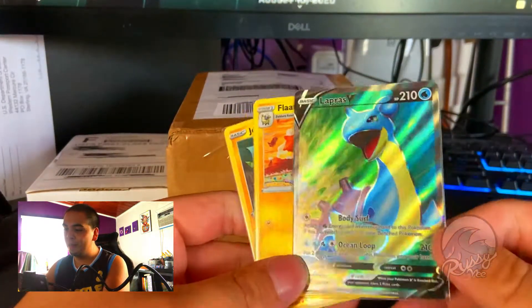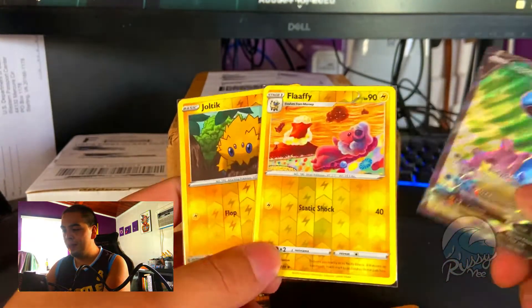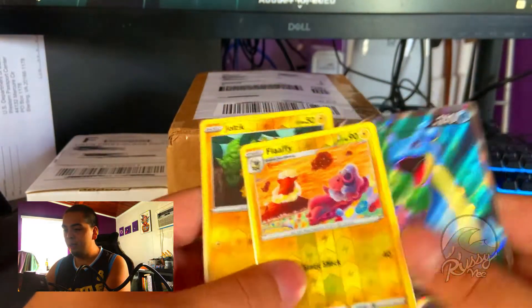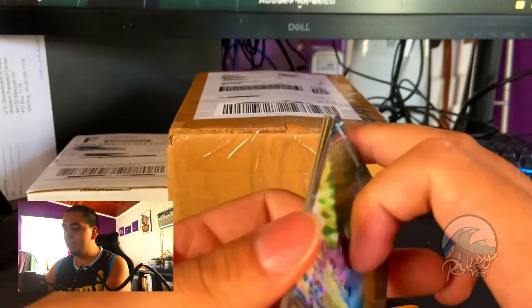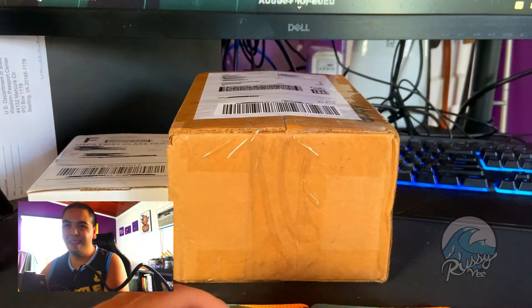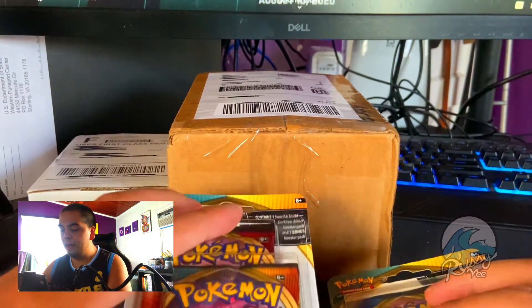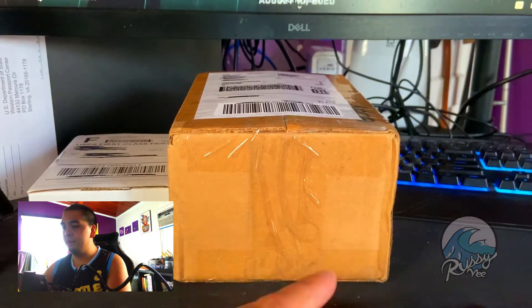I was super happy — I pulled a Lapras V, which was from the Sword and Shield pack that's in there, and then a Mr. Rhyme from the Darkness of Blaze pack. But I got two more chances: I have a booster box coming in probably in two weeks, and also the Elite Trainer Box.